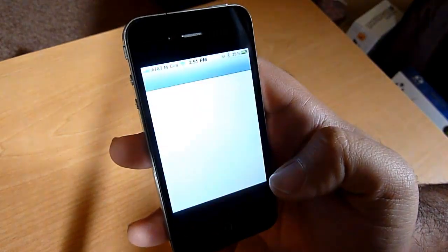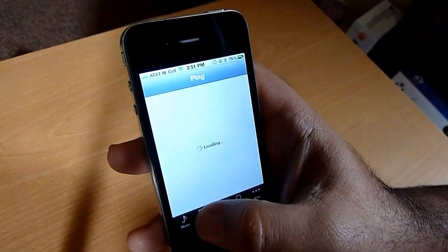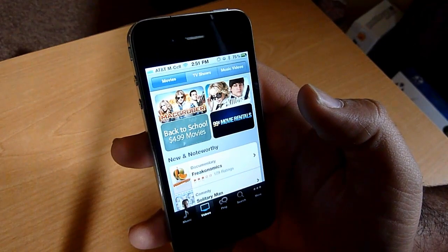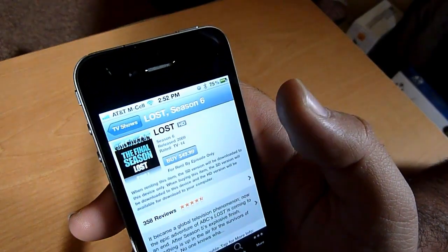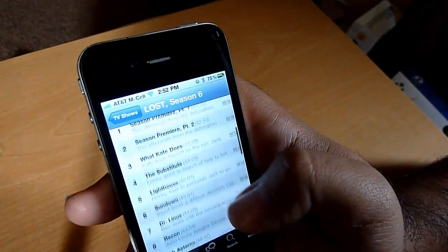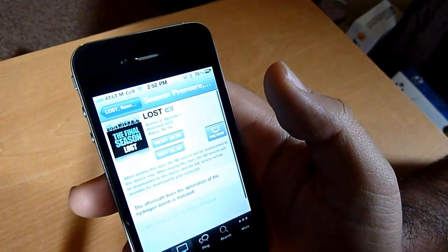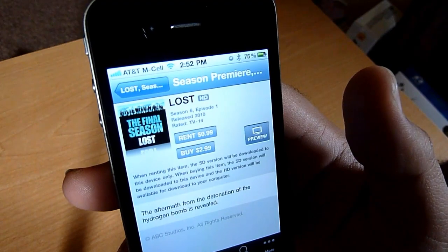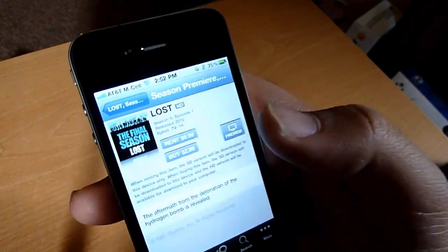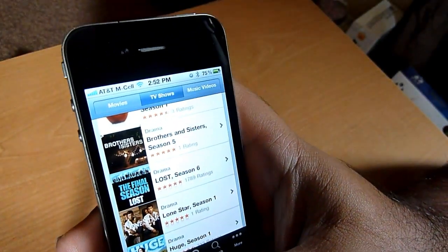I've also got TV show rentals in iTunes. If we go into iTunes, choose videos, then TV shows, there's a TV show rentals section. Let's go to Lost — we've got season six here, and you can see I can rent it for 99 cents or buy it for three dollars. So basically, 99 cent TV rentals for supported shows are now part of iOS 4.1.